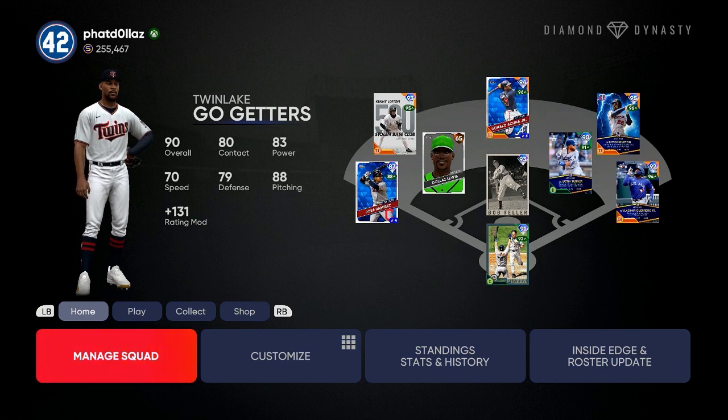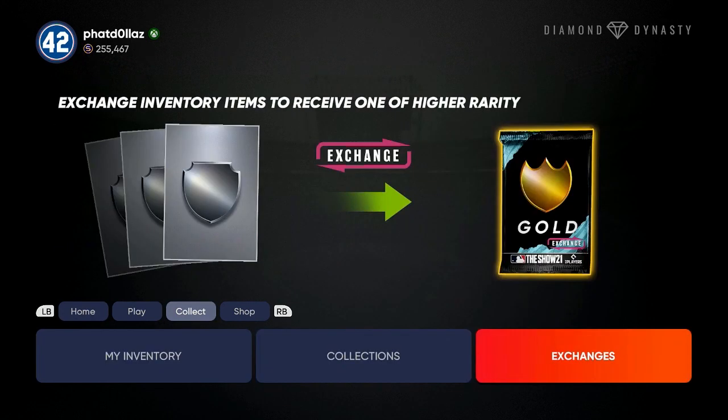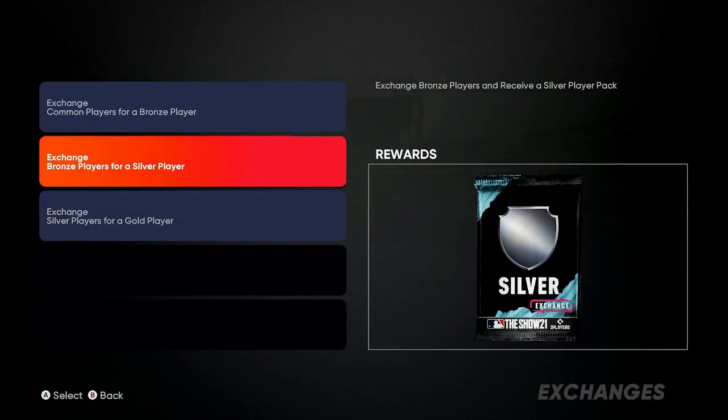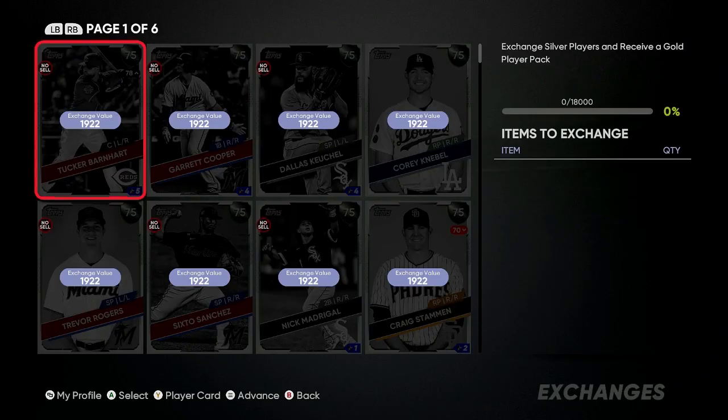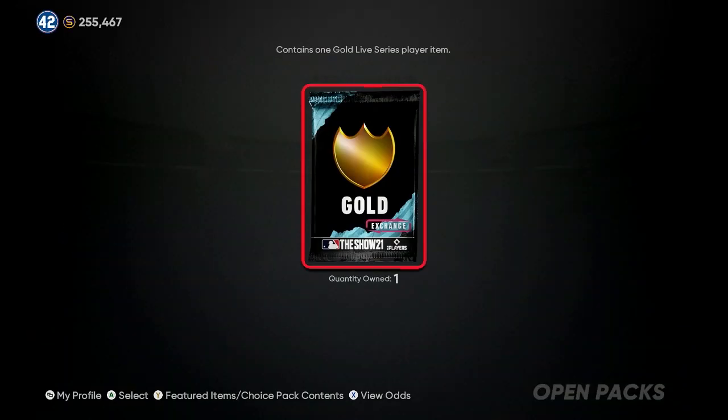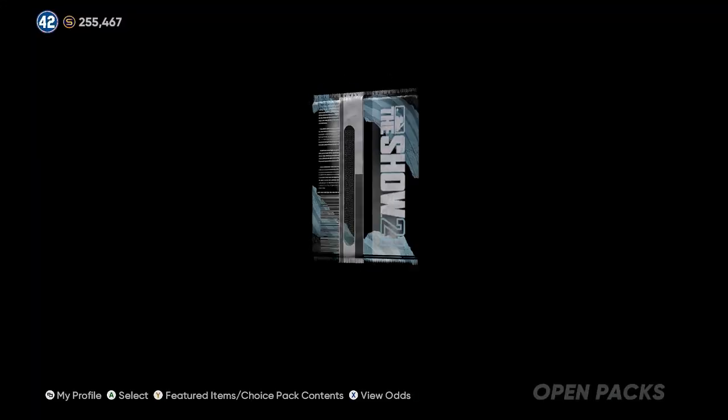Make sure you have between a 25k and 45k profit before you turn the console off. The Road to the Show method is very effective, but the easy method — so you don't have to go into a different mode — is setting up your exchanges. You can go right in your binder, silvers to golds. I like to go on the market with a certain buy point: 77 overalls I try to buy for 175 stubs and below, and 78 overalls I try to buy at 200 stubs or below. Once you exchange enough cards and haven't paid higher than 700 stubs total, you do the exchange, come over here, and open your packs.